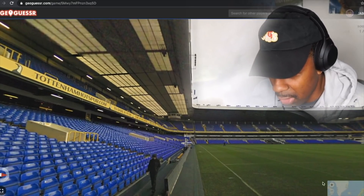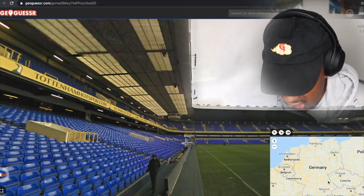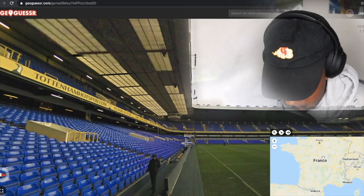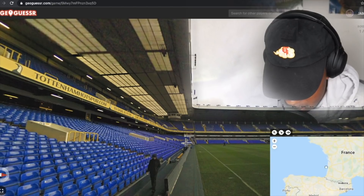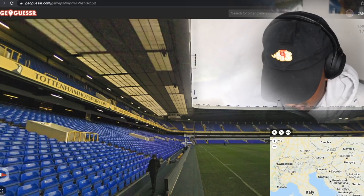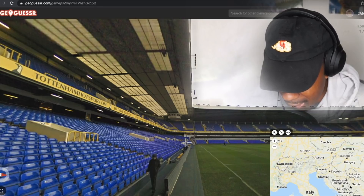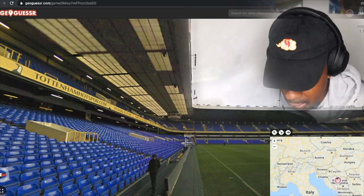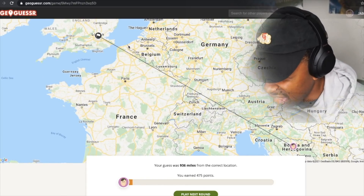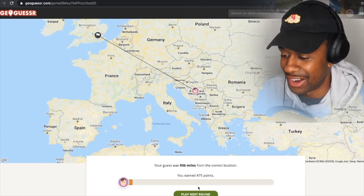All I know is the color is blue and yellow. I'm gonna say this is Bosnia. Hold on — I know Serbia is down here somewhere. Barcelona, Spain, Madrid, Portugal — no no no. Croatia, here we go. Bosnia has blue and yellow so let's say Bosnia. Boom — let's guess. Dang, this was London! Wow, alright, next.